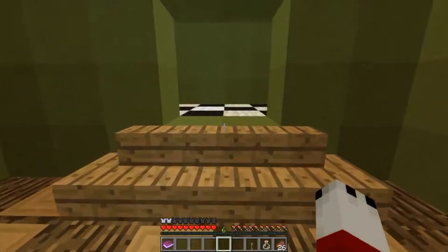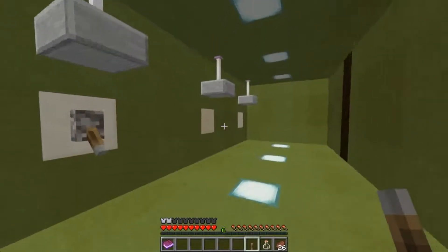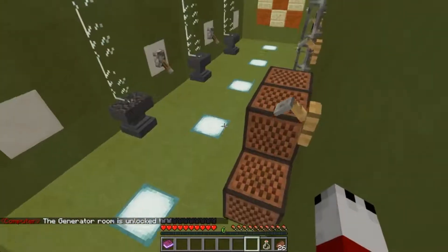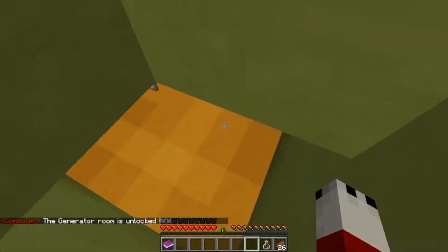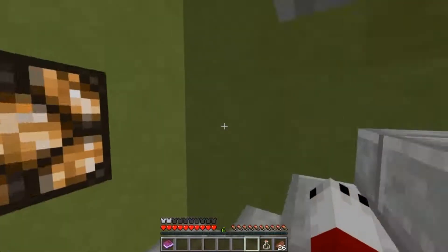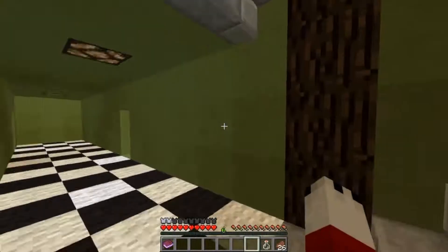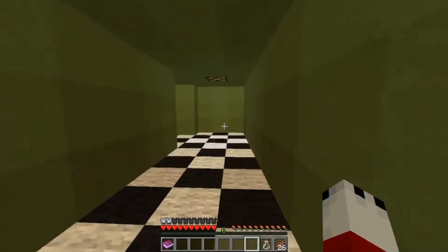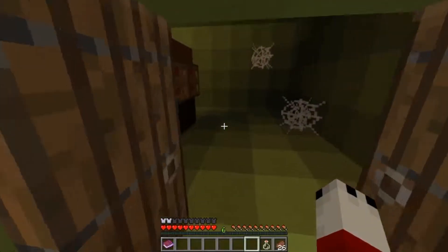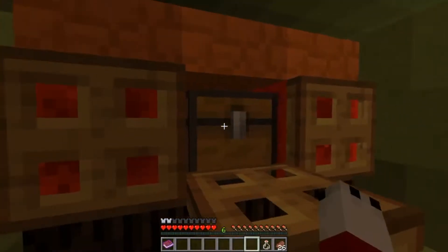Can I place this on cobblestone? Let's go try it. No — dang it. Okay, this is going to be a redstone block that pushes in there, and that'll light up that. This should light up those three. Another lever goes on quartz block, let's go back. I'm going to place the next one down. Boom — the generator room is unlocked!